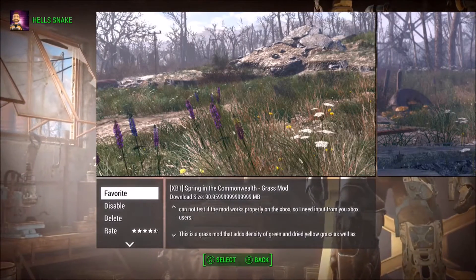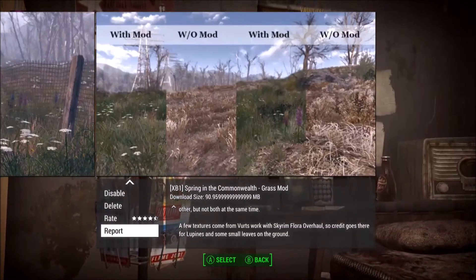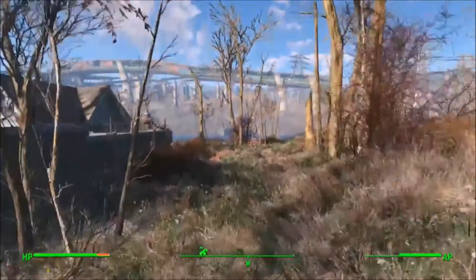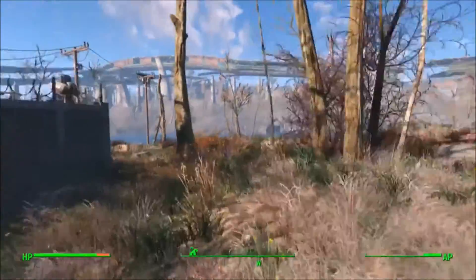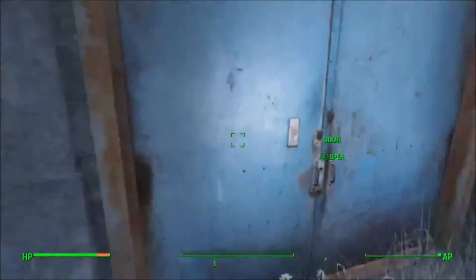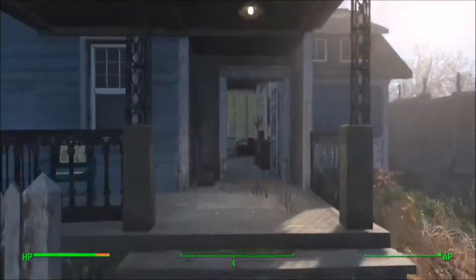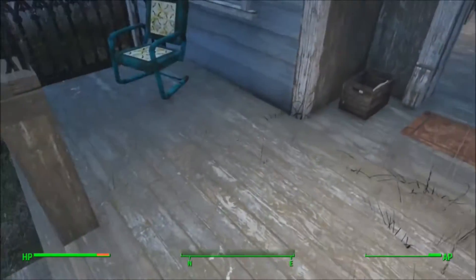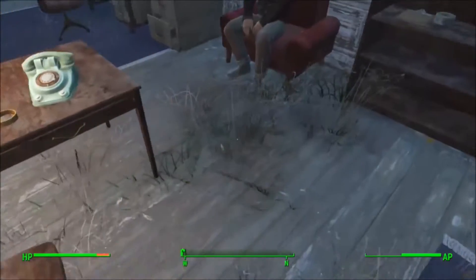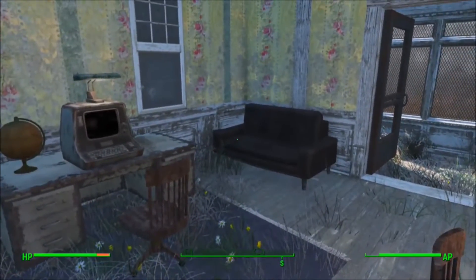Are you bored with how the world looks? The world looks great at first, but now it just seems bland looking at the same destroyed stuff over and over again. Well here's a mod for you — it's Springtime in the Commonwealth, and it makes the world feel so much more colorful. I personally love this mod, but there are some cons. It sometimes messes with what is already in place; it'll go through houses and floors, which takes you out of the immersion. The creator doesn't have an Xbox One, so he's relying on the community to test it. Give him some credit because it looks amazing.